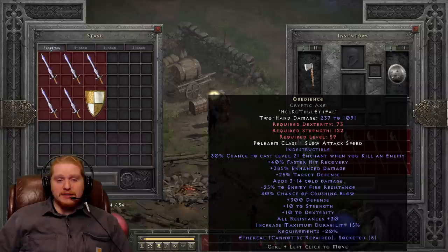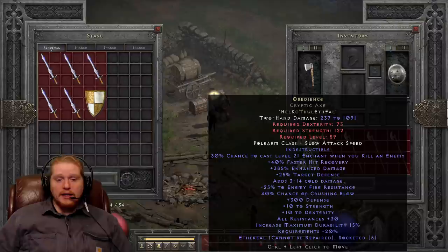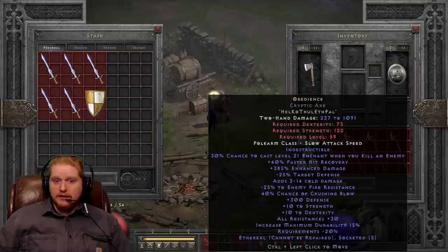The first RuneWord we're going to be talking about today is Obedience, and it is a very amazing RuneWord. The reason why is because it doesn't have any really expensive runes in it. The most expensive runes are a Fal Rune and a Ko Rune, and those are actually fairly easy to come by. You probably have plenty of Ko Runes in your stash and at least one or two Fal Runes. So keep in mind that this recipe is not that hard to make.